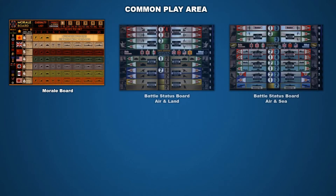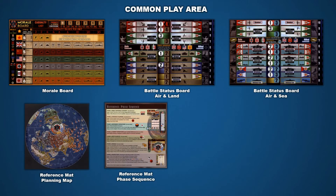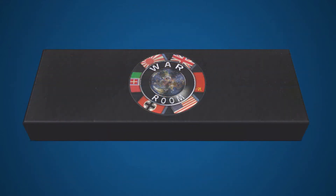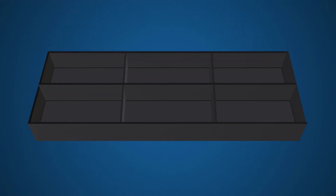To set up the common play area, you will need the following: the morale board and the two battle status boards, the two reference mats, the unit storage trays, and the common storage tray and dice. Next, let's take a closer look at the common storage tray to see which components to place inside. The common token storage tray is the black box with the War Room logo on it. Lift off the lid and you'll find six storage bays inside.